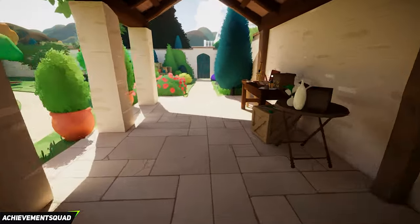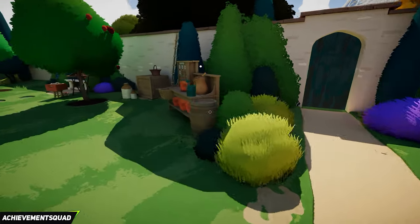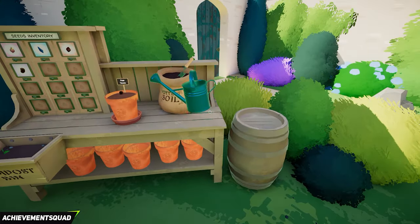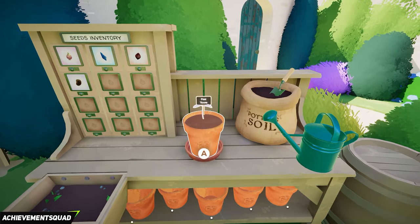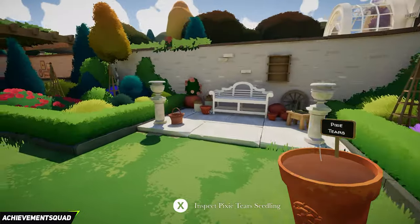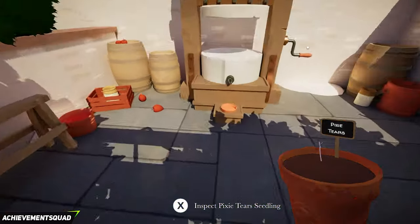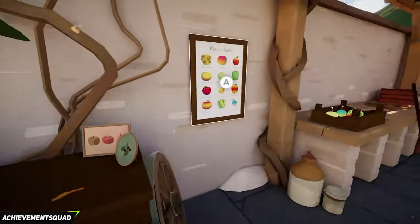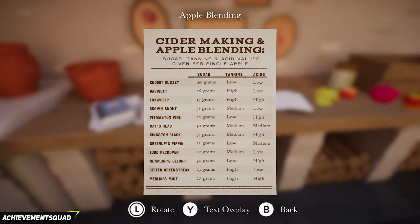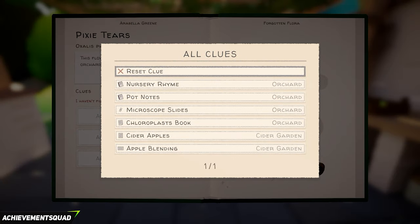Turn around and go back down the end of the corridor. On the left hand side is a potting station — fill up a pot with soil, grab the pixie tears seed, top it up with water, grab your flower, and go through the green door behind the potting station. Make your way across the stepping stone pathway and head into the back to grab more clues. Place your plant down next to the cider press on the left, look at the cider apples poster, and further right find the apple blending recipe. We can actually add the clues straight away now: the pop notes, the microscope slides, the chloroplast book, the cider apples, and the apple blending.